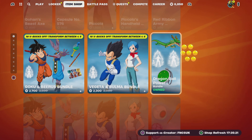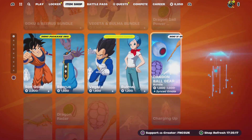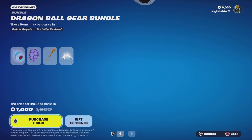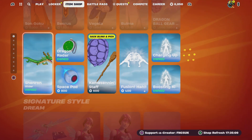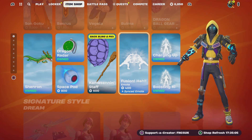Then we've got Piccolo, Beerus, Piccolo, Goku, Beerus and Vendetta and Bulma. We've also got them sold individually, but the Nimbus Cloud never returned. So I'm looking for it — it never returned.